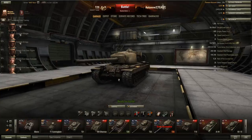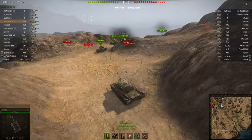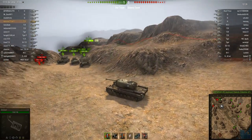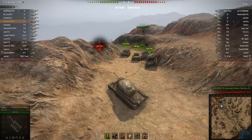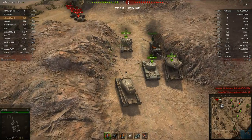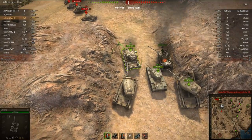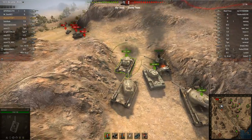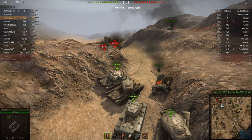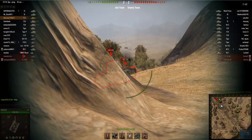The first game I'm showing is on El Hallouf using the 90mm gun, since I haven't unlocked the 105 yet. This should be interesting because you'll be using the 90mm gun for a while during the grind. As you can see with mostly stock equipment, this tank is very slow and unmaneuverable — I arrive here after the other T29s and even after the KV-1. Our IS just went out and died, and there are quite a lot of enemy tanks here.